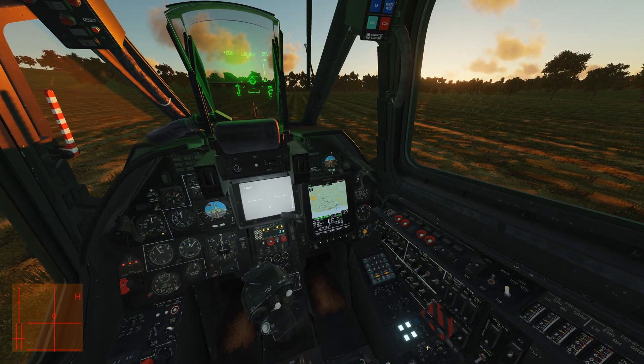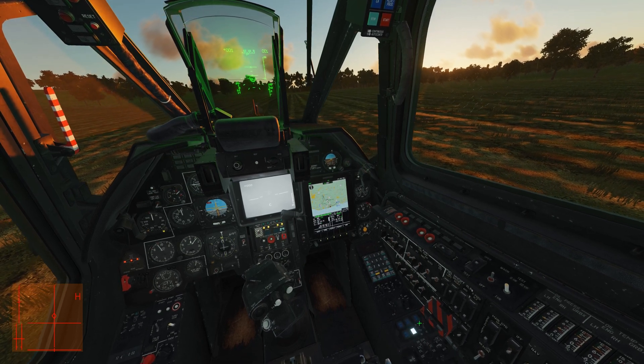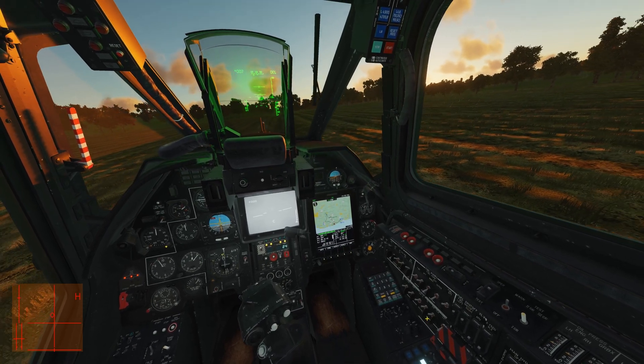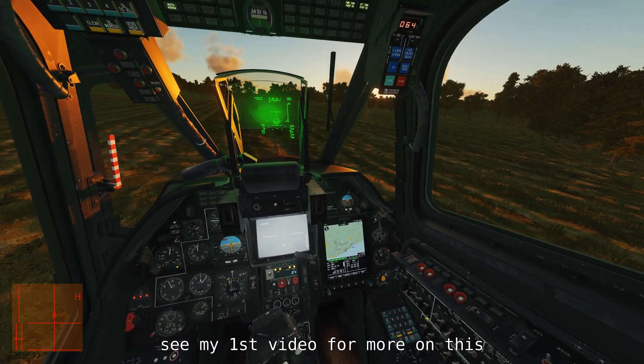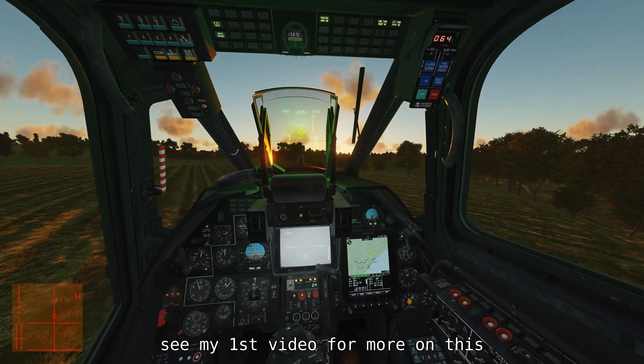Next, check you haven't accidentally switched off your autopilot channels. Outside of pressing buttons manually, an emergency autopilot disengage on your cyclic stick, or engaging hover mode below 4 meters or before your Doppler is ready, will also kick off your autopilot channels.